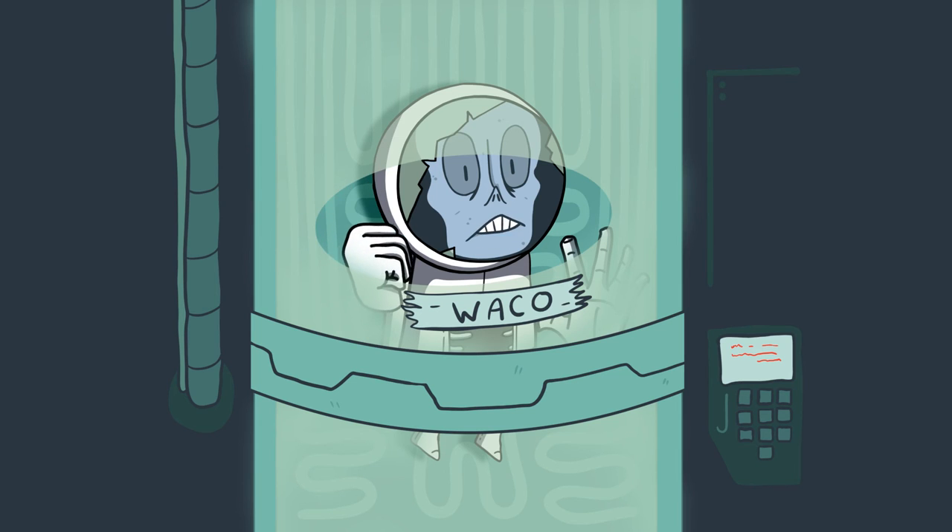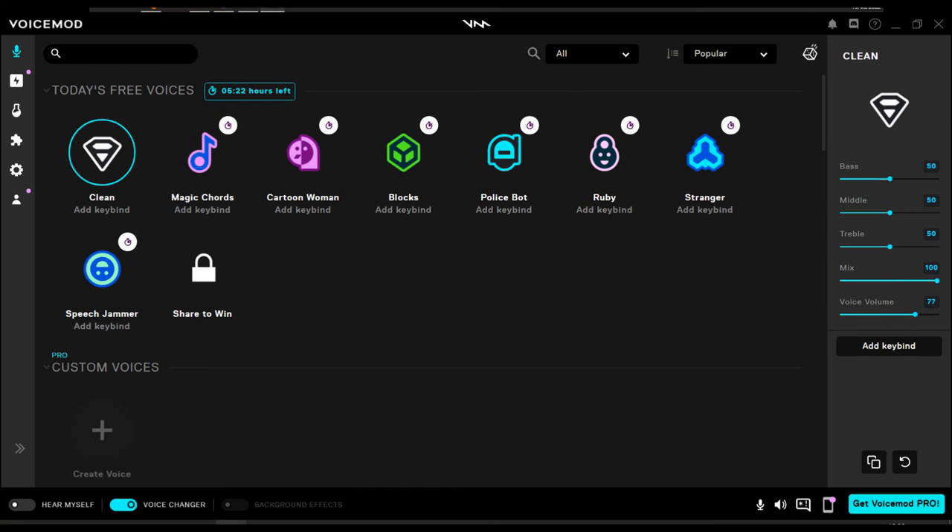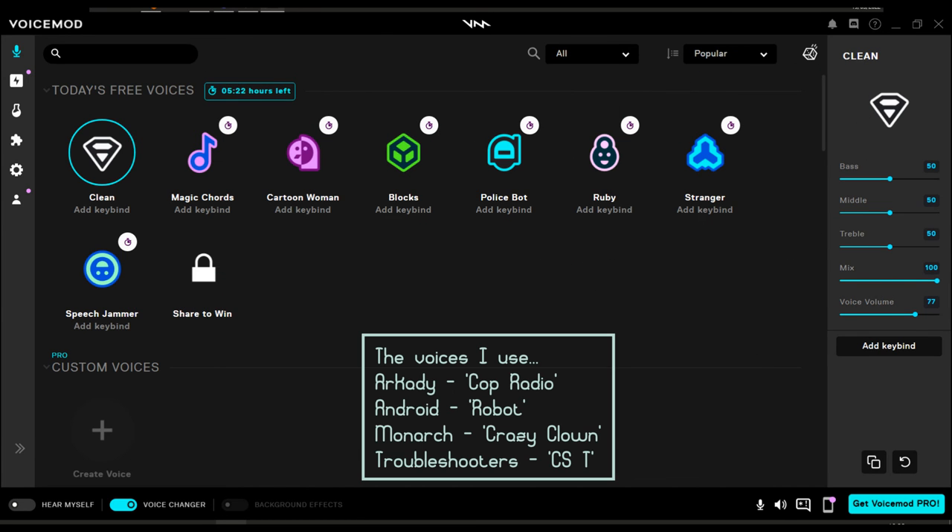A side note on Arkady: there's no reason why the players can't just use their radios to call Arkady for guidance at the very start of the session, but I've never had a group do that yet. If you're running your game online, download some software to distort your voice, something like VoiceMod. It really adds to the creepiness of the radio calls and android voices.